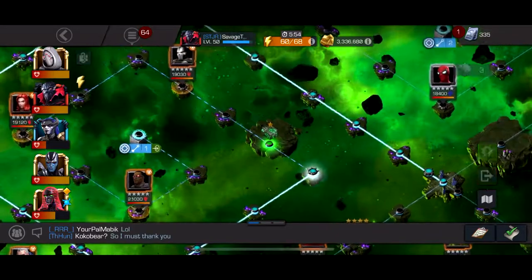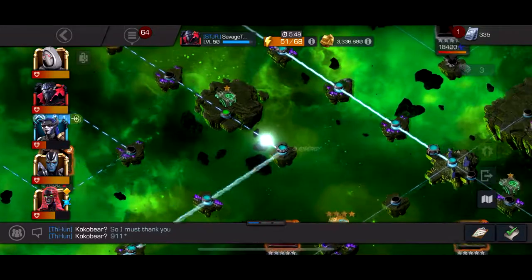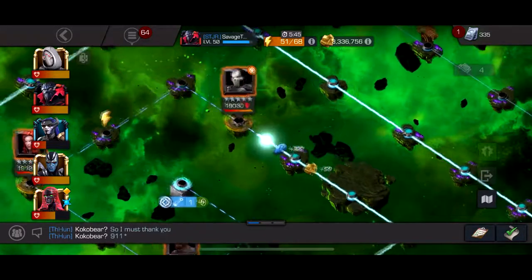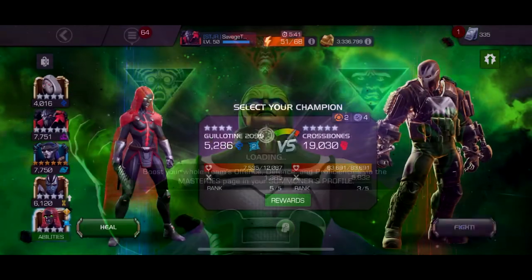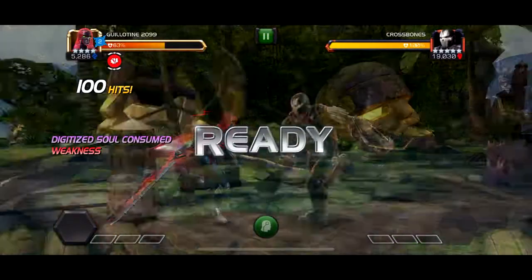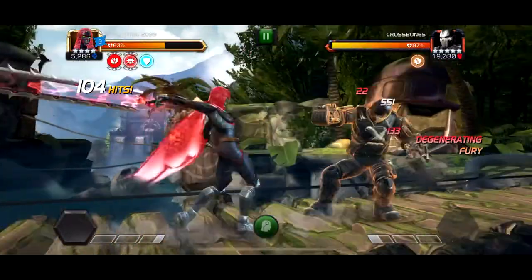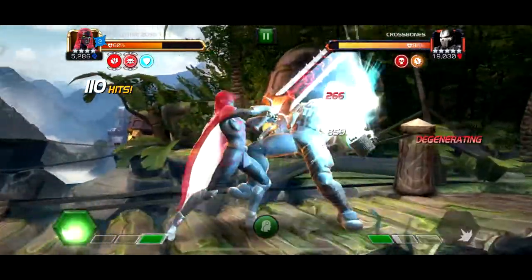I thought I'd show finishing Act 5. We can open some rank-up gem crystals and a five-star awakening gem, and we're also going to get a five-star generic. What I'm looking for most is science for the awakening gem. I have a generic at the end of Act 5 which I'll give to Void if I don't get a science one today.